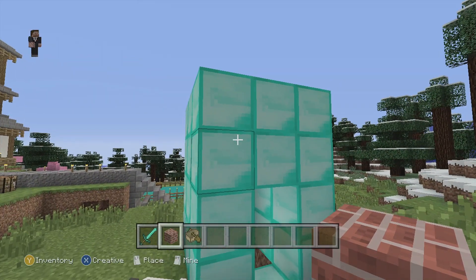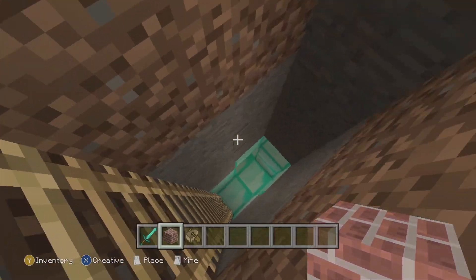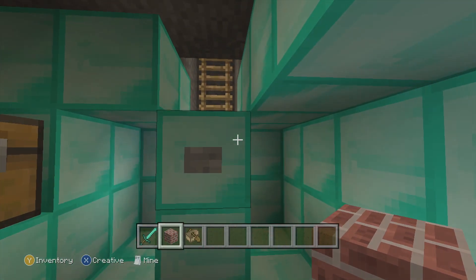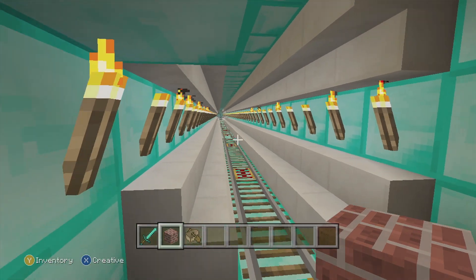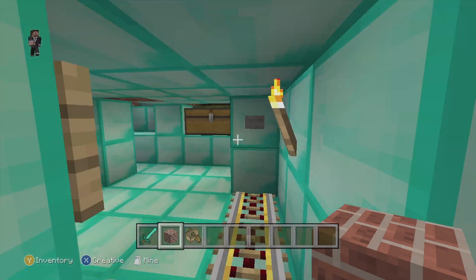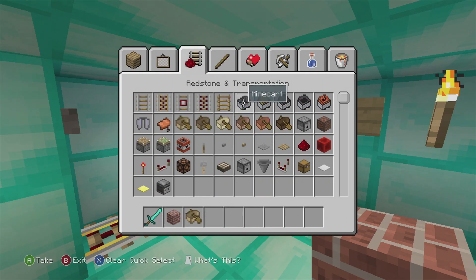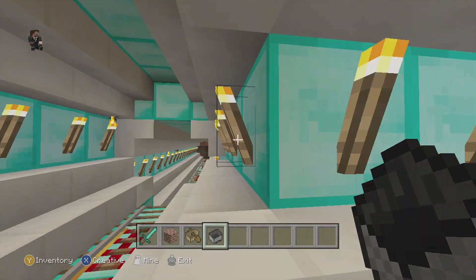If you're wondering what this is, it's supposed to be a station for Stampy's tree train. If you don't know what I'm talking about, just go watch his videos. This is his representation of the tree train, which is basically his transportation system around his fun land. This is supposed to be filled with minecarts — it's basically the same experience where you whiz from the fun land to the desert, which is where we're going next.